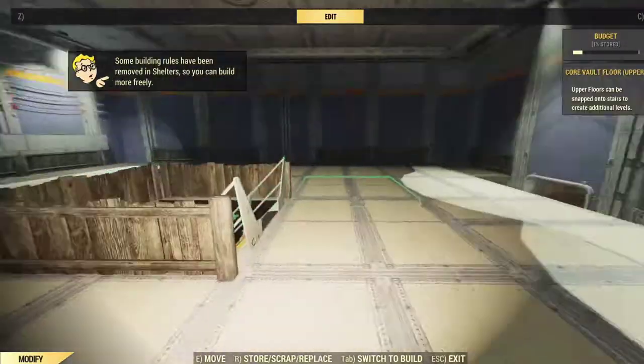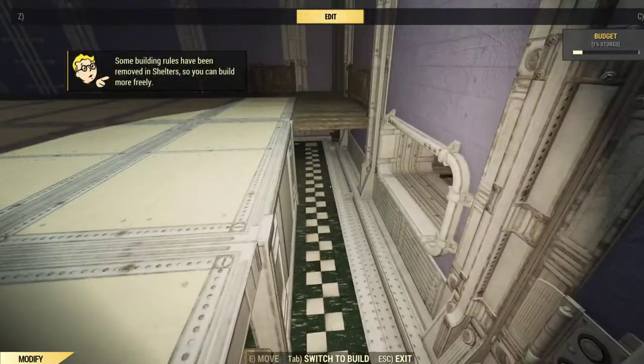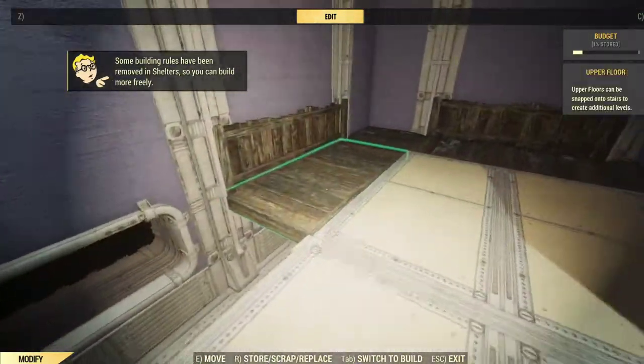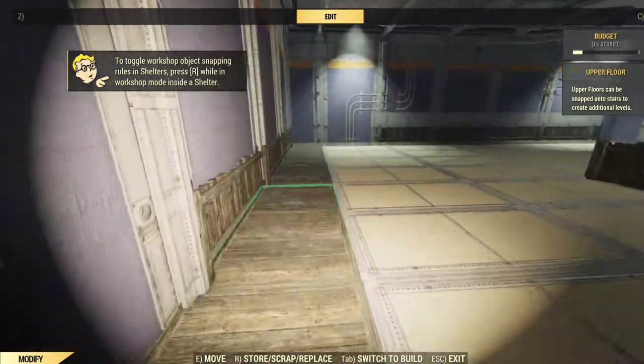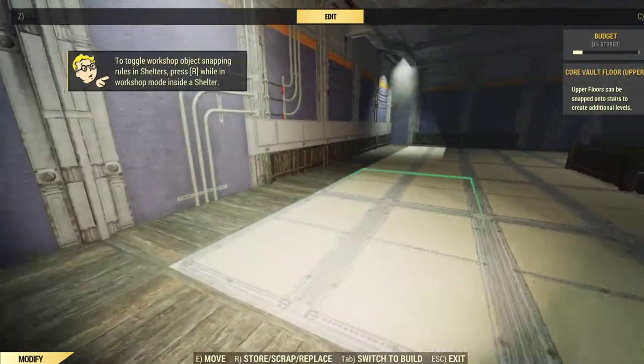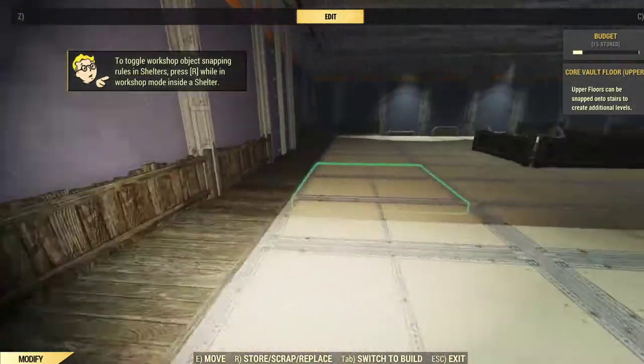We've left the entire area up here open. The exception is no walls — nothing like we had done previously. The exception of this area: we couldn't put anything right there because of the windows. What we did do is put the one-by-twos all the way against the wall to maximize the build space, or even just for it to be a walkway if you want.